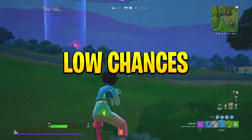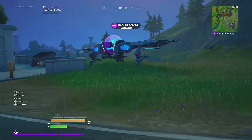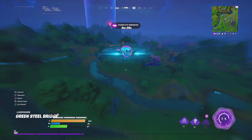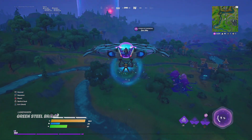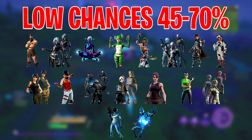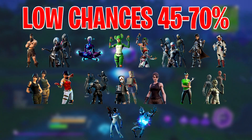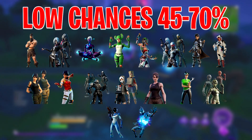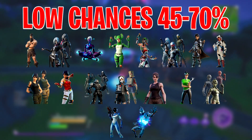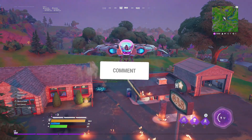The last section is the low-chance skins, ranging between a 45% and 70% chance of showing. From left to right: Doug, Grimoire, Galaxy, Scalp, Prickly Patroller, Dynamo, Zady, Scrap Knight, Jewels, Guernsey, Head, and Prime — which are all the OG default skins. Next up: Scarlet Defender, Shadow Strike Pack, Boxy, Commando, Power Patroller, Toy Trooper, Astro, and Zero.